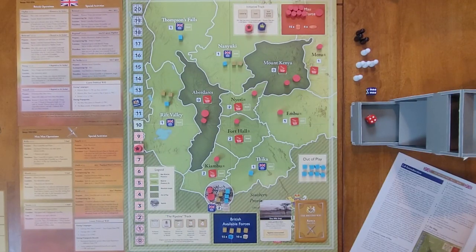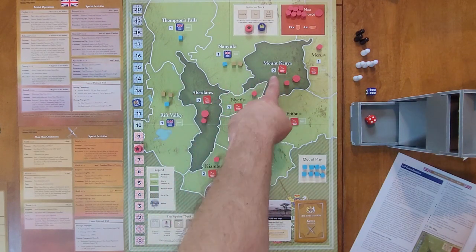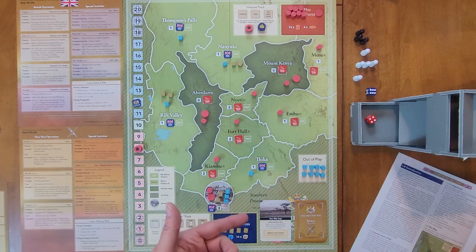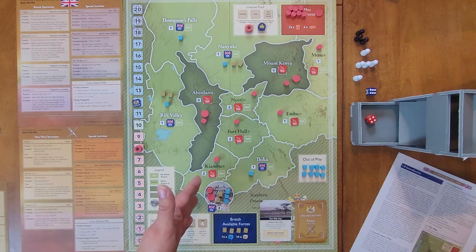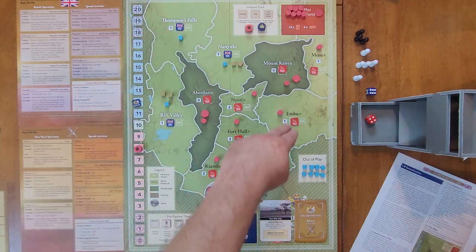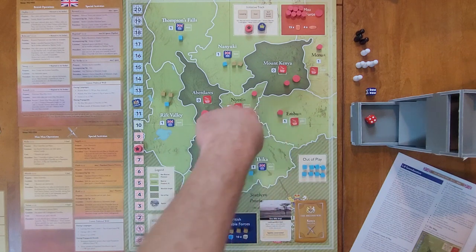The reserve provinces represent the Kikuyu, Embu, and Meru reserves established by the colonial government. The populated non-reserve provinces represent the white highlands where Kikuyu worked as laborers but were dominated by white settlers. Then you have your two mountainous provinces, Mount Kenya and Abadares, which have a population box of zero. Nairobi is the only city. So you have Nairobi, the white settlement provinces, the reserve provinces, and the two mountainous provinces.